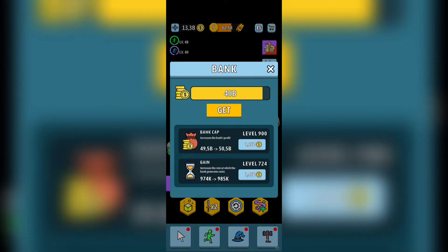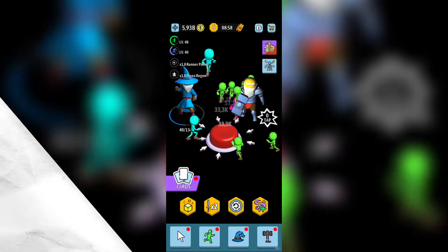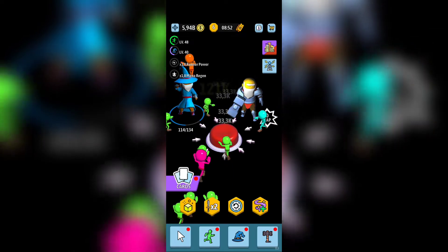The first thing you're gonna have is the bank. Basically upgrade the bank cap and gains — definitely upgrade gains and bank cap as fast as you can. This is basically your offline income, your idle income. It will not be an idle game until you unlock the bank. Welcome to Other Games TV — this time we're gonna check out Idle Button, also called Green Button Crypto Earn.